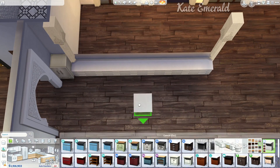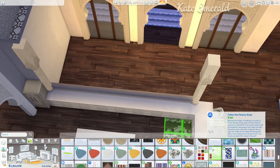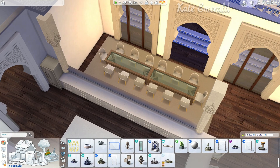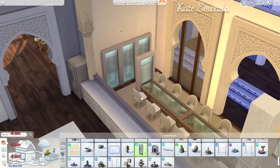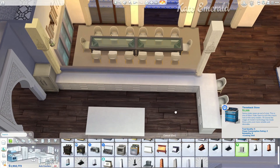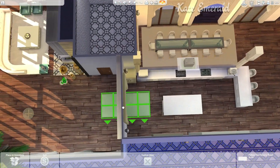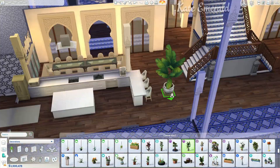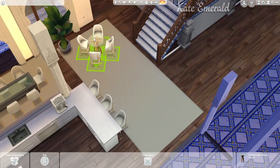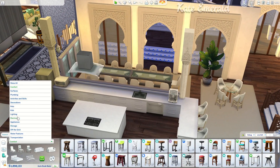I mostly used plants from the Blooming Rooms kit, which is one of the best kits ever — you just have so many options and the brand new plants were so much needed. I used this little nook for the dining table, combining two of them to have a really big dining space. I used these fountains I found in the fountain section and placed them on a wall. The mirror is from Décor to the Max — very modern, just decorative and it looks really cool. The kitchen has a really unique layout but with all the doorways and the vibe it just makes sense, and I kind of like how open it is.